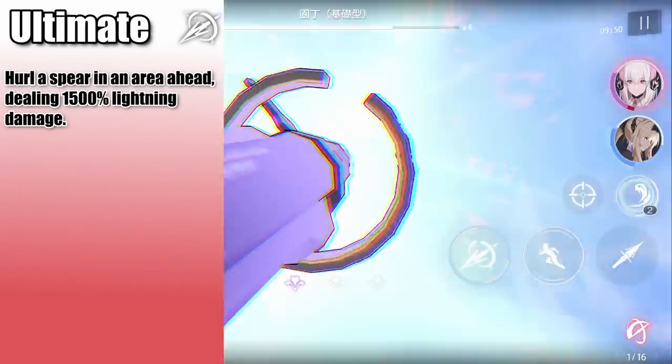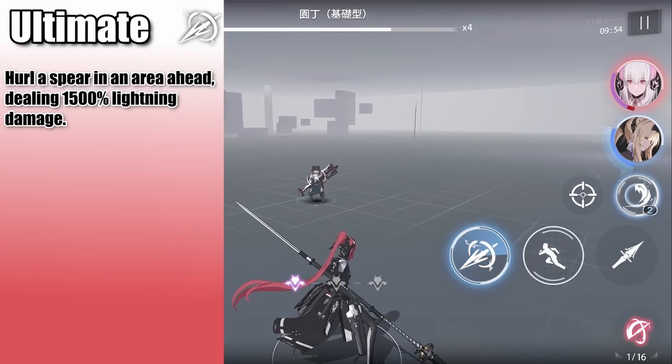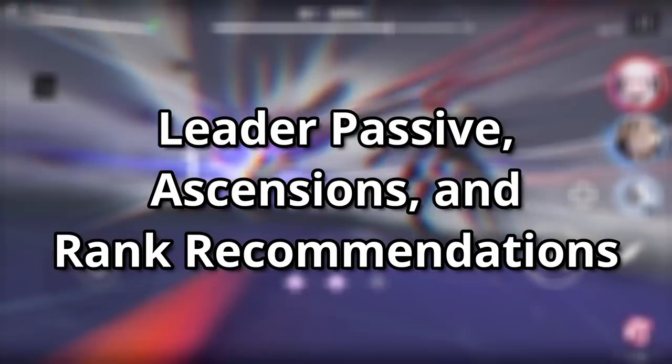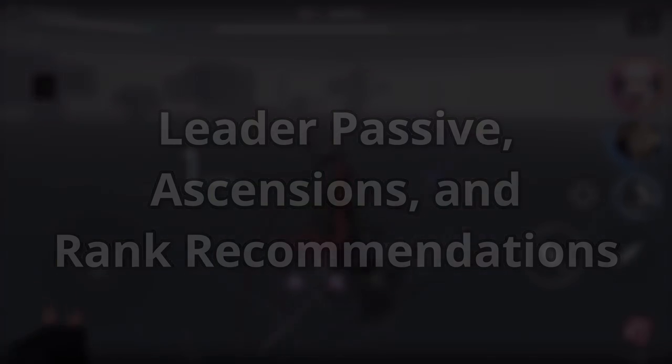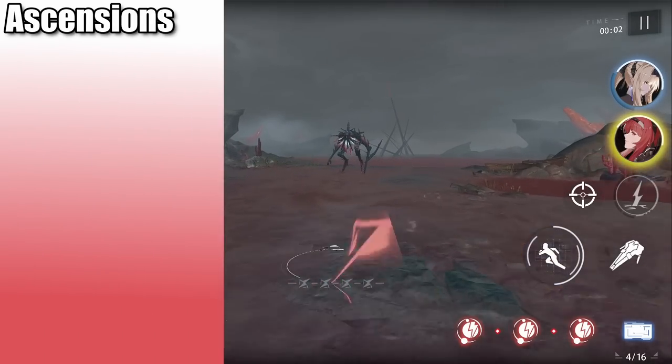As for the ultimate, Vera's face goes full cycle and she launches her spear forward, dealing massive lightning damage in an AoE cone in front of her. Her leader passive increases the team's lightning damage, and tanks can increase attack.